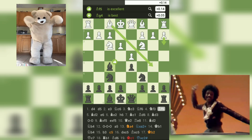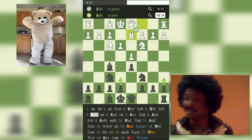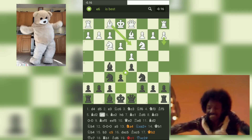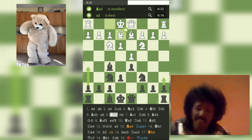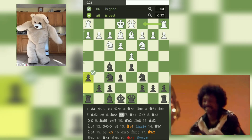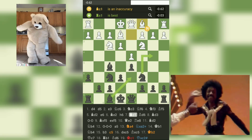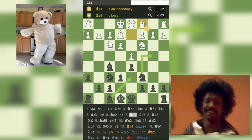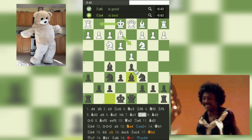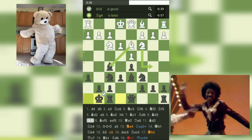Black plays 5... e6, controlling the d5 square and preparing to castle as well. White continues with 6. Bb2, attacking the f7 square. Black responds with 6... h6, preventing any future pin by white's bishop. White then plays 7. Bc1, preparing to fianchetto the bishop. Black plays 7... Bd6, developing the bishop and preparing to castle. White castles kingside on move 8, while black castles queenside on move 8. White continues with 9. Bxf5, exf5, exchanging off the bishop for black's knight.